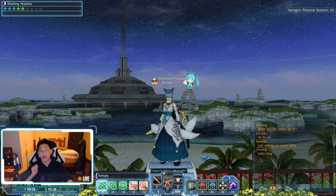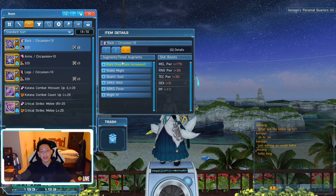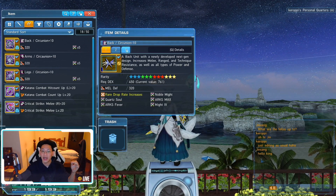Hello everyone, today we're going to be talking about timed abilities. For those who don't know what timed abilities are, it's this special little yellow icon over here. You can see that even though my unit is a 5-slot unit, I have 6 affixes because I have a special one which is a timed ability.